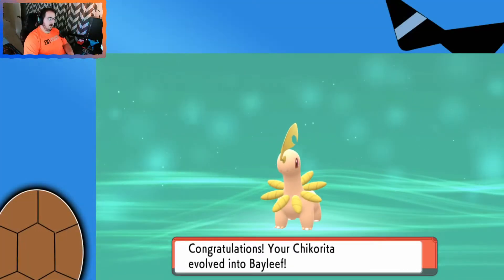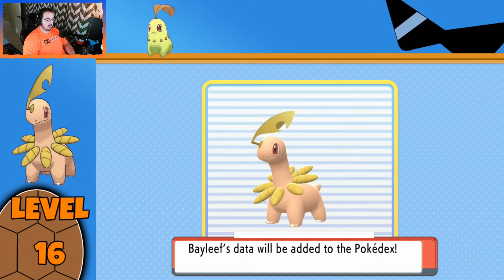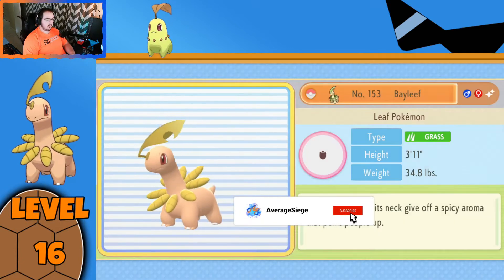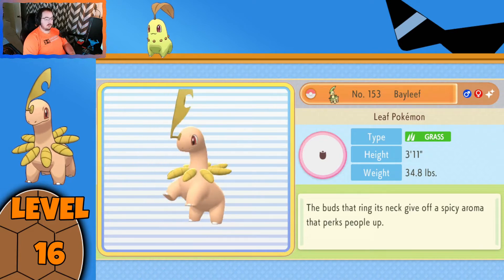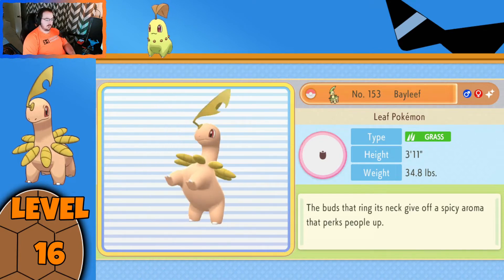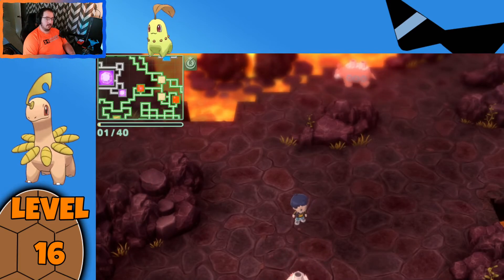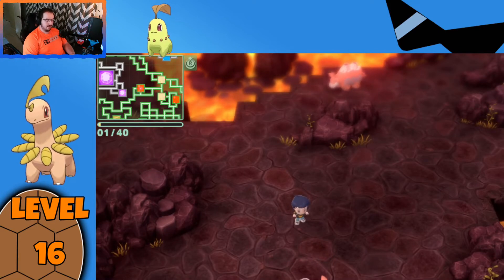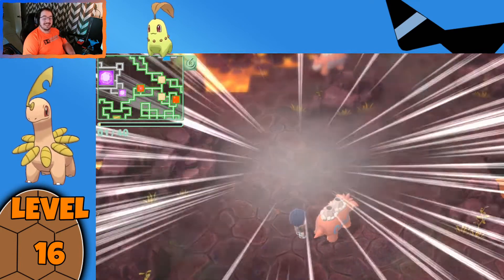So there you have it — our Chikorita has evolved into Bayleaf. Bayleaf's data was added to the Pokédex. The Leaf Pokémon. A spicy aroma from the buds around its neck. Bayleaf was always one of my favorite Pokémon that Ash had, just because it was so friendly. But now let's work on evolving Bayleaf into Meganium.